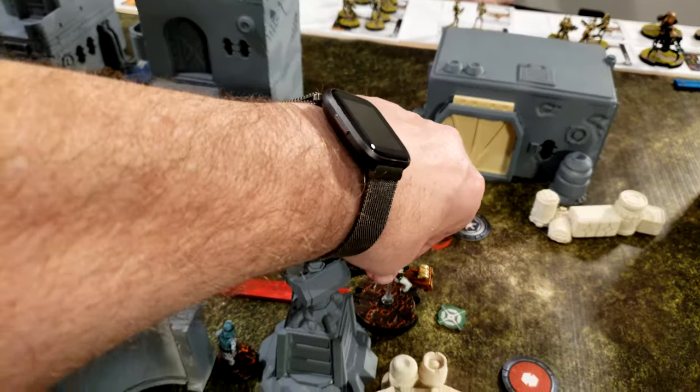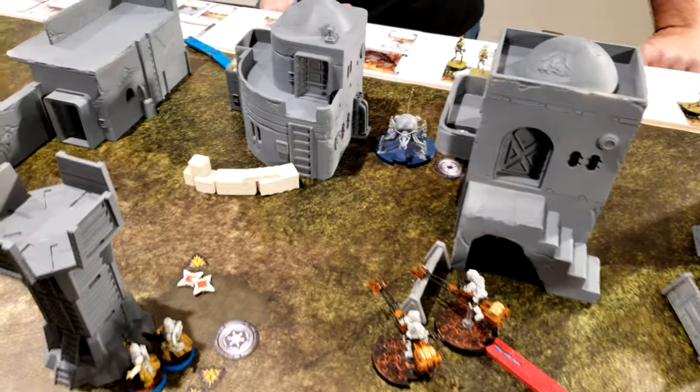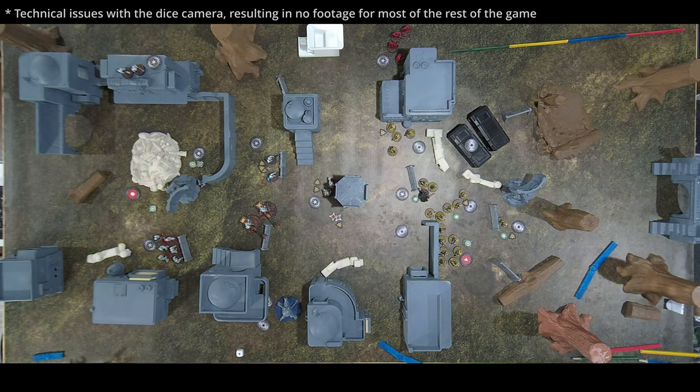The speeder bikes do a single move and aim and shoot at the spider droid coming around the corner. They surge to hit and to impact — impact two, armor three on the spider. After rerolls — two hits — the spider takes one wound. Speeder bikes shoot the spider for one wound.